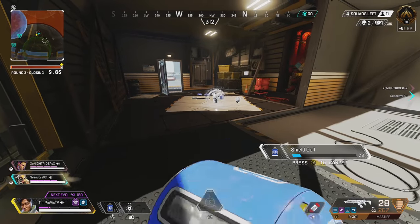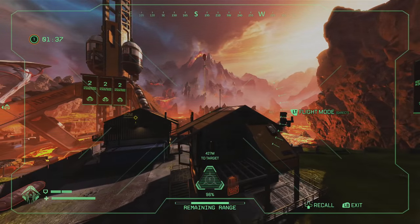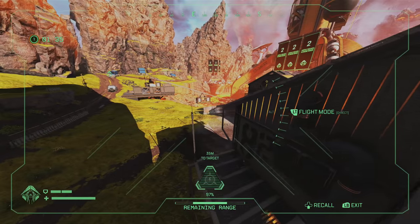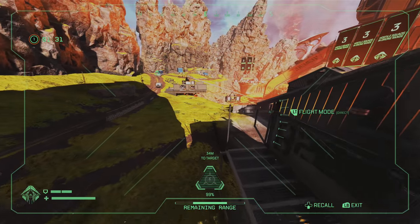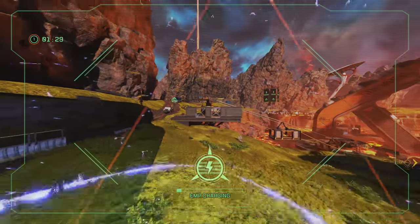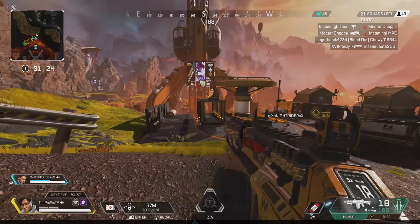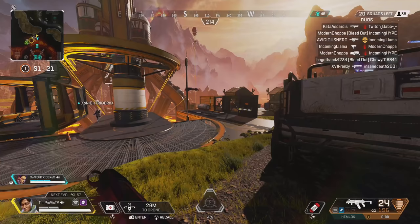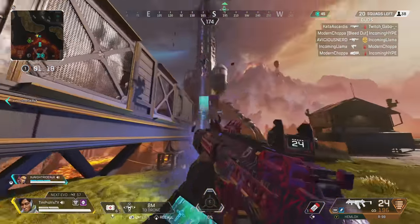The next tip is for a desperation last-resort scenario. If an enemy team breaks your shields or is really hammering down on you, it is okay to just pop the drone and use the EMP right on yourself. If you don't have shields, there are really no negatives to popping the EMP on your body other than the slight slowdown you will receive. This can be very clutch and is something not many foes will expect.